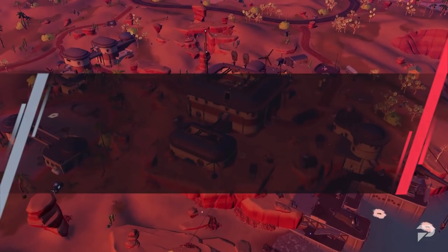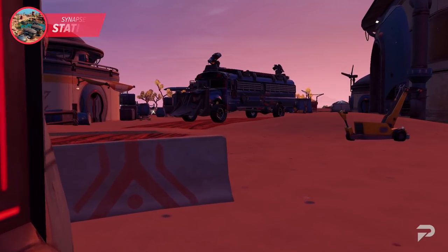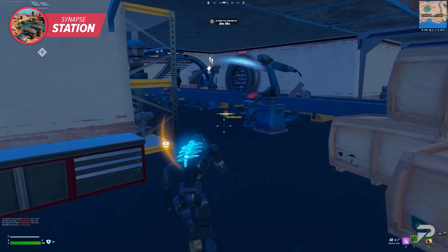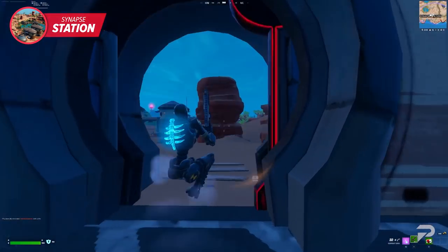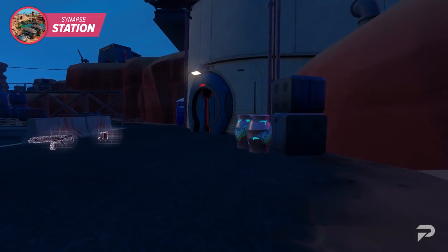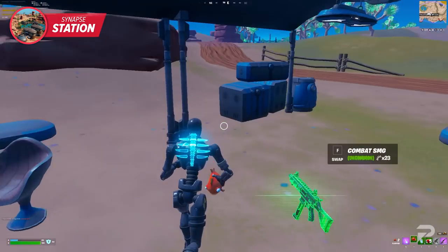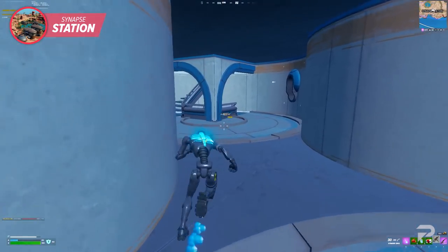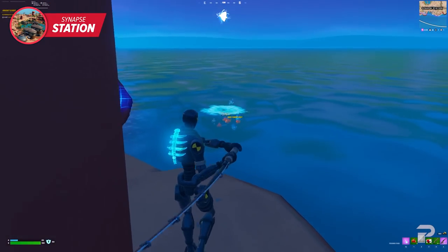Synapse Station is a solid landing spot that ensures you're geared up and provides access to one of the newest vehicles in the game. This POI is on the map, so you may need to fight off a few players. There are around 16 possible chests in the area, plus slurp barrels to cap off your shield and plenty of coolers to ensure you have the healing items needed to survive the mid-game. Nearby fishing spots are also available.